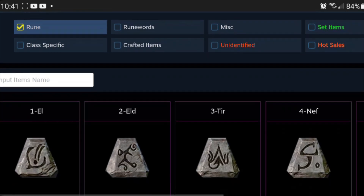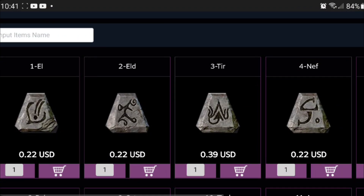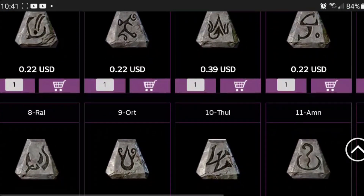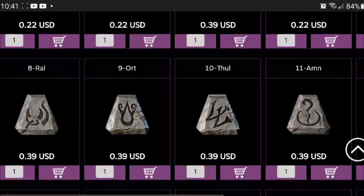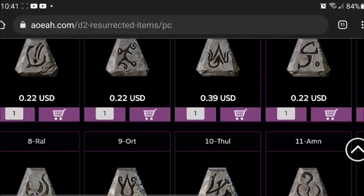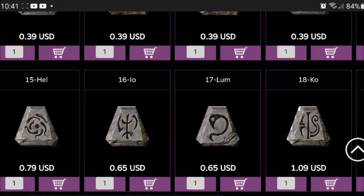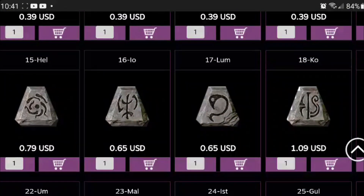So we're going to start by just showing some of these right here. You see El rune, Eld rune, Tyr, and Nef — all $0.22. You can just find these yourself. Then we got the Ral, the Ort, the Thul, and the Amn — $0.40 for those. And then we got the Hel, the Io, the Lum, and the Ko.